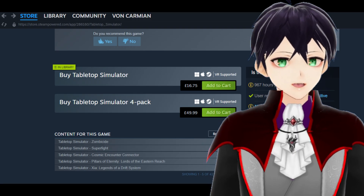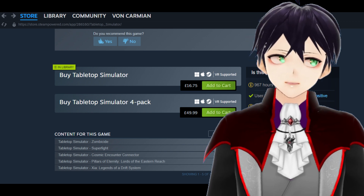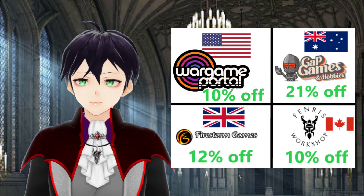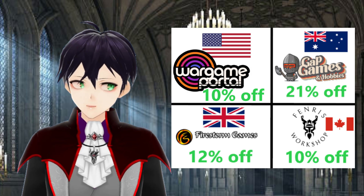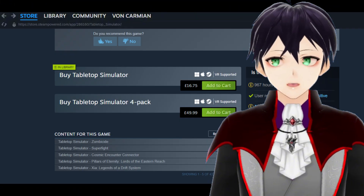So here's how to set it up. We're on Steam — we buy Tabletop Simulator. It costs £16.75, which is less than even one character model sold by Games Workshop. Of course I have affiliates linked in the description where you can buy models cheaper, but Tabletop Simulator is cheap and goes on sale very often.